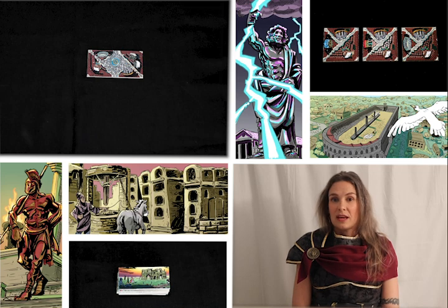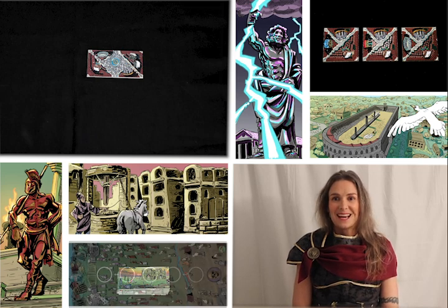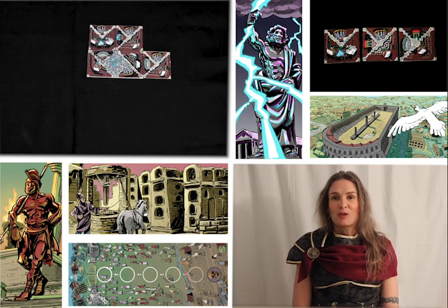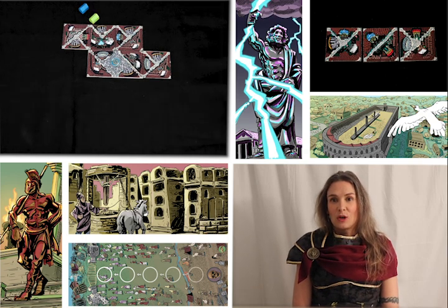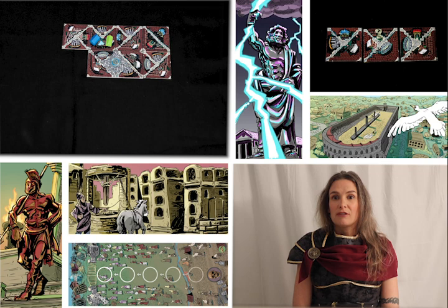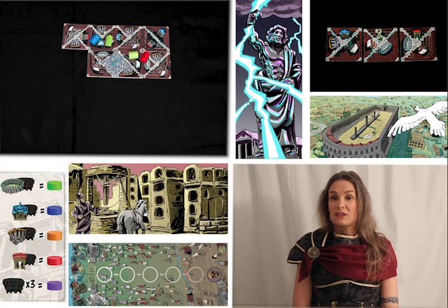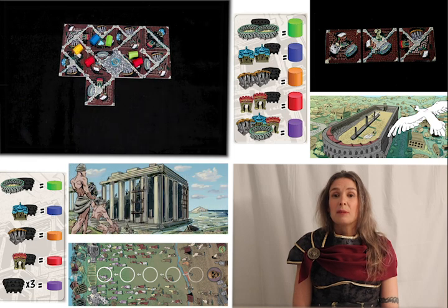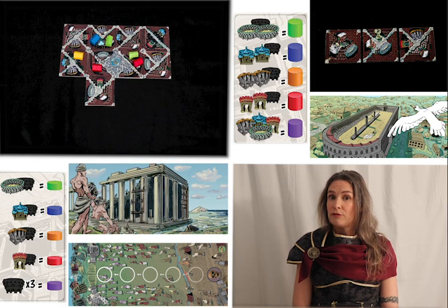The gameplay is similar to that of the competitive game: play a tile, draw a tile. The goal is to create a closed off city block or district. Once you've done that, you're able to bring in settlers from either of your two shared tracks. These settlers have requirements including the proper landmarks, the coloured buildings, and the availability of vacant houses — the white-roofed buildings.